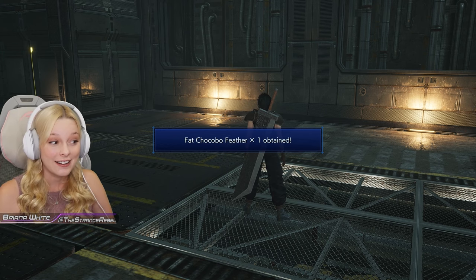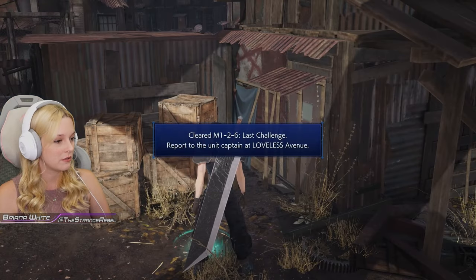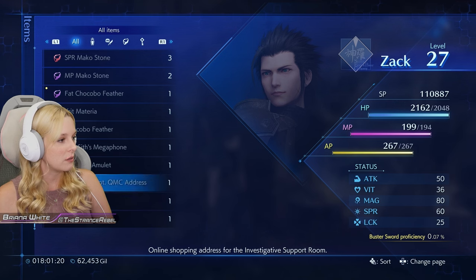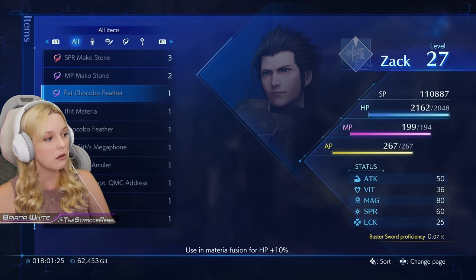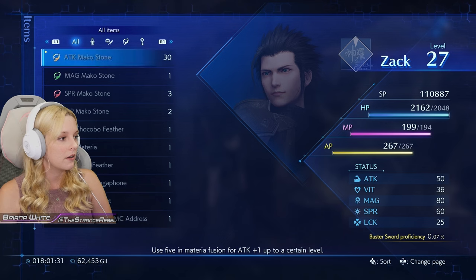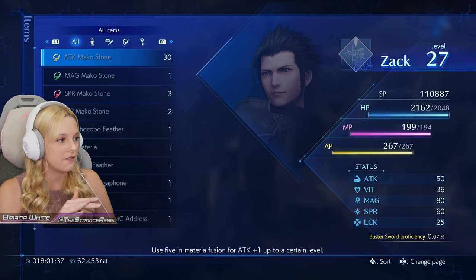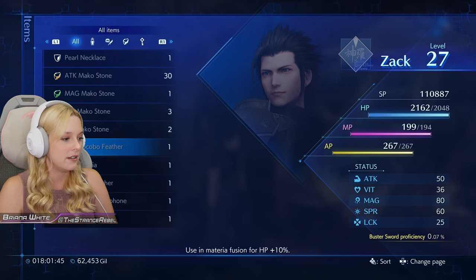A Fat Chocobo Feather — what does that do? Report to the unit captain, okay — he will finally get his humble pie. Fat Chocobo Feather — using it in Materia Fusion for HP +10, okay! I haven't messed around with Materia Fusion or any of the stones at all yet, so I think it might be cool to be able to do that. Very cool!